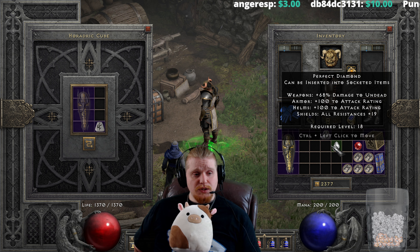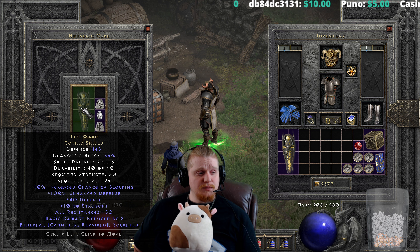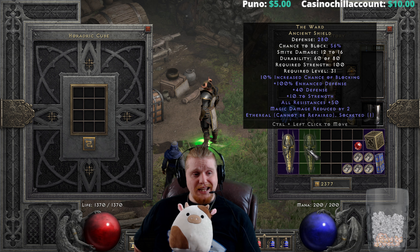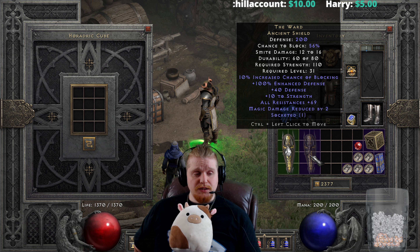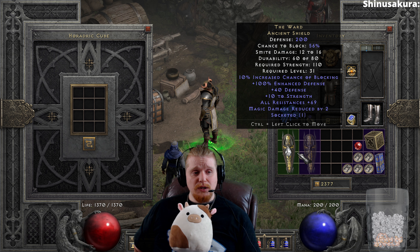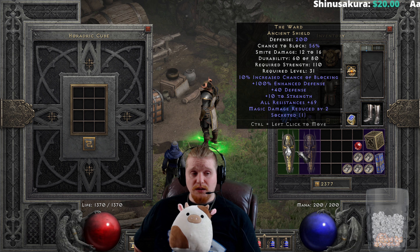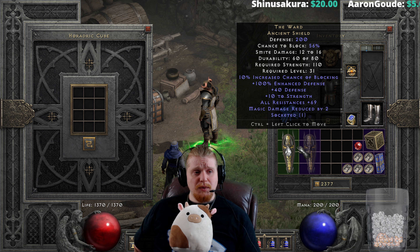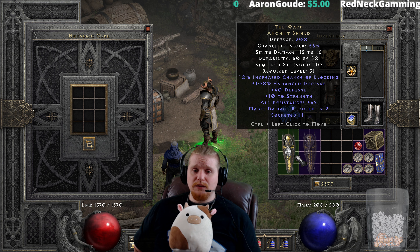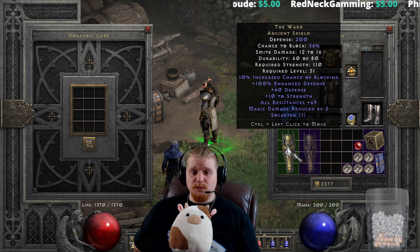The ethereal version goes from 148 defense to 280 defense, 56% chance to block, 100 strength, level 31 — not a bad upgrade from tier 1 to tier 2. I could definitely see doing that if you found a Ward Gothic Shield early game, like early ladder. 69 all resistances could definitely carry you to end game until you get a better shield. There are some easier-to-make shields, like Ancient's Pledge if you find a nice three-socket shield, but I do feel like the Ward Gothic Shield kind of beats out Ancient's Pledge at least early game.